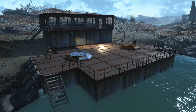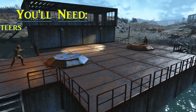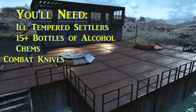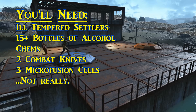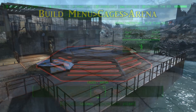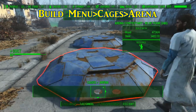To begin a simple deathmatch, it doesn't even require an arena to be built. You will need two ill-tempered settlers, 15 or so bottles of alcohol, a few chems if you want it extra colorful, two combat knives, three microfusion cells — and I'm just kidding. All you really need is two settlers and two contestant platforms found in the cages section of your building menu: one red, one blue.